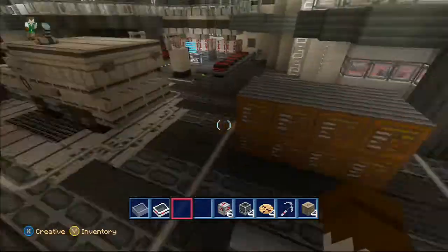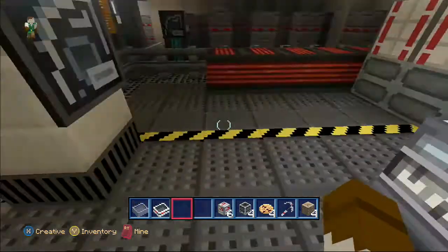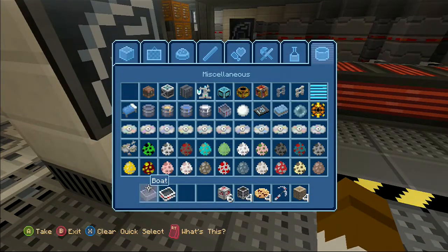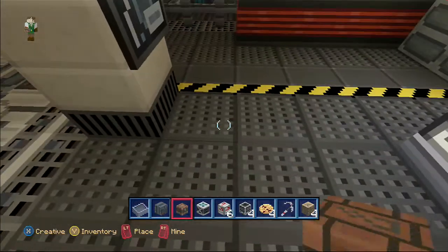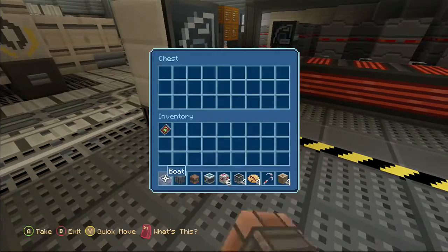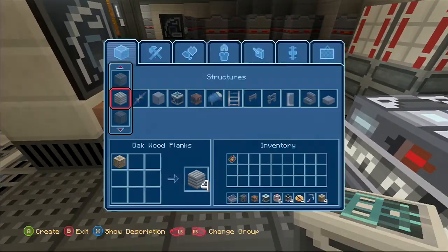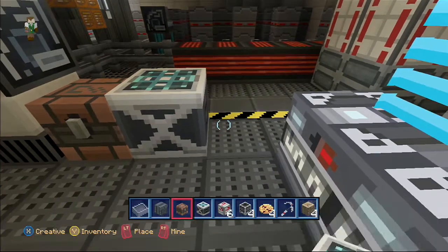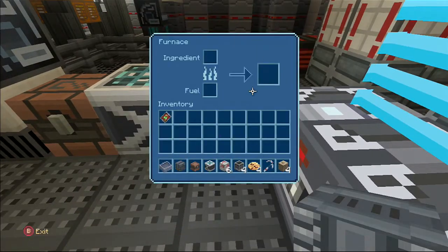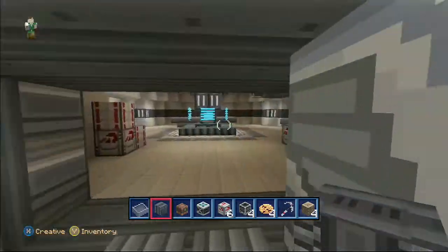Down here are some interactable blocks. I'll show you quickly the various blocks like the chest, crafting table, and furnace. The chest is brown — nice and simple. Here you've got your crafting table with a brand new display on it, and in the menus it's all themed like Mass Effect. Here you've got a furnace with a blue design on it to make it look more like the actual game.